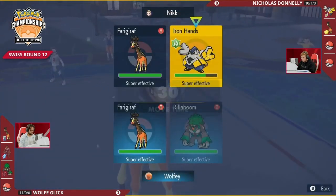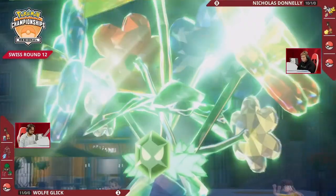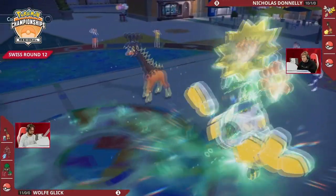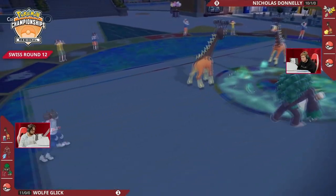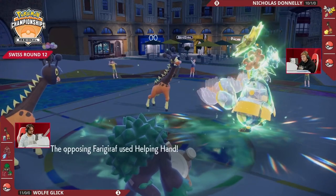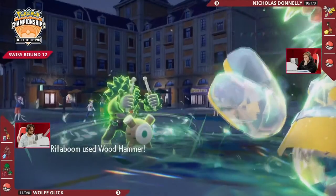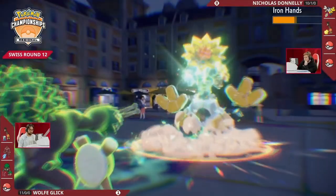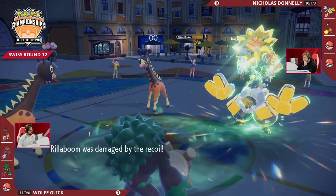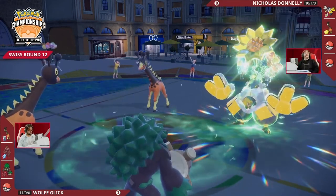The Farigiraf on the opposing end can go for Imprison as well, and critically it's blocking Fake Out from Wolf's Rillaboom. Rillaboom does have U-turn, so you could thread in a knockout onto Iron Hands with U-turn and Hyper Voice — looks like that's what Wolf is opting for. My question then is how fast are all these Pokémon relative to each other? Iron Hands might actually be a little bit speedy here — it could operate outside of trick room, which catches a lot of people off guard.